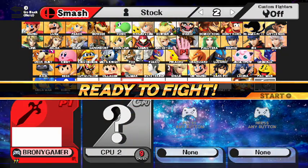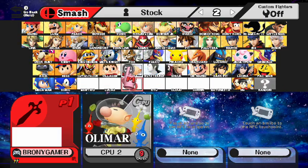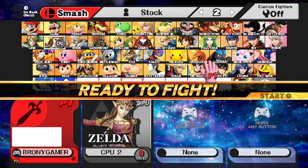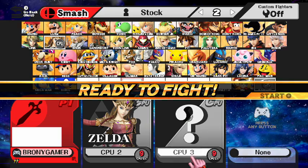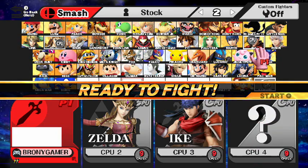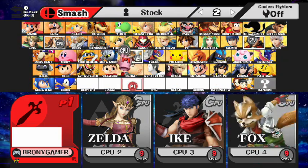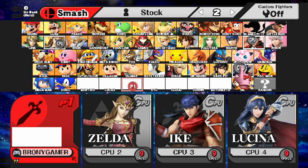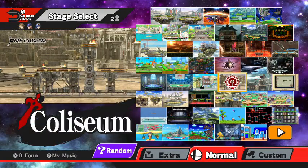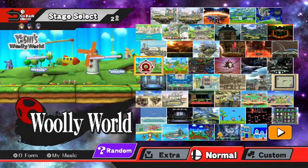Now I'm going to go ahead and show off a Mega Man skin that I actually put over Roy, so I'm going to add four people in now. Oh yeah, and I also added a new character — a new mod for Zelda — and for Ike. I think I'm going to go ahead and use Lucina. I did add something new for Wooly World as well.